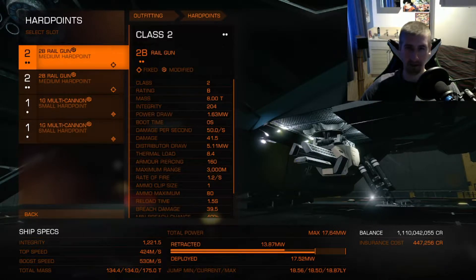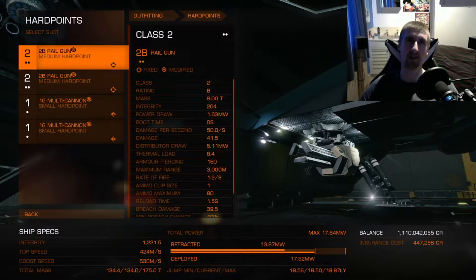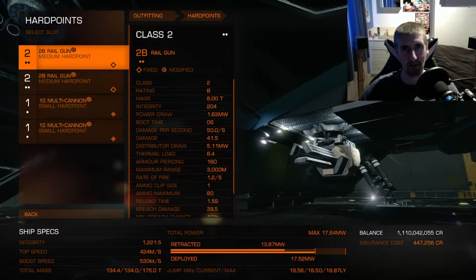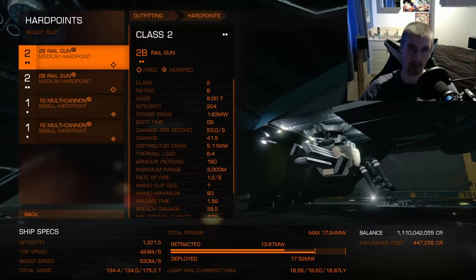So let's go for the hard points. I'm using multi-cannons and rail guns on this. I know they're not great when it comes to ammo because you can run out over time, but it's something I don't really use that much for combat. I prefer using the Cobra if I'm going to use a small ship, or the Imperial Eagle.